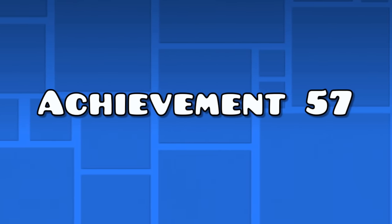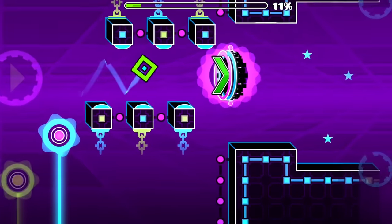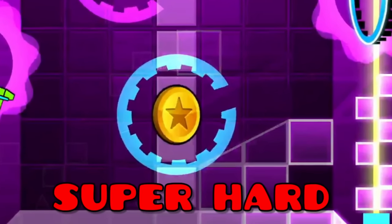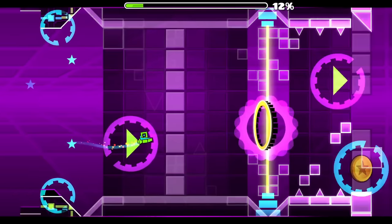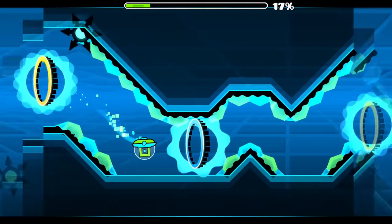Achievement 57 — the Theory of Everything 2 coins. The first coin is hidden behind a layer of blocks and it looks super hard to get, but don't worry. All you need to do is hold when hitting this yellow portal and release once you see the coin animation when hitting the coin. After this you can continue the level normally.